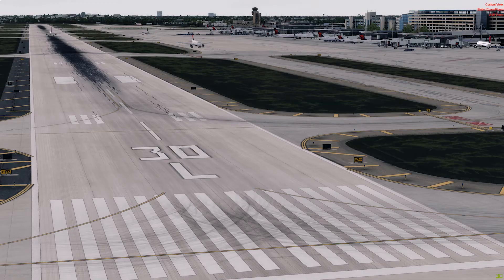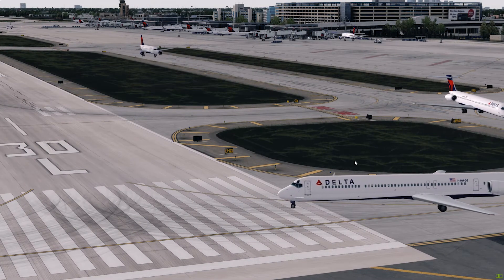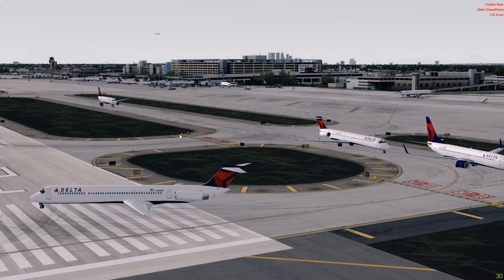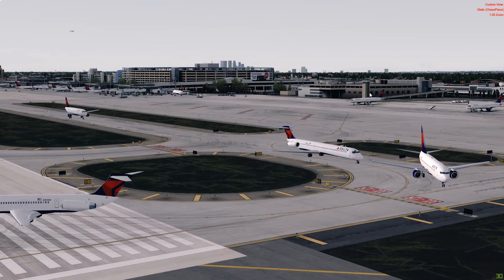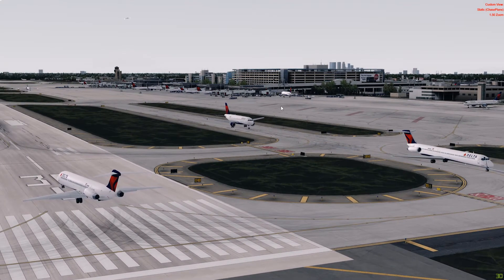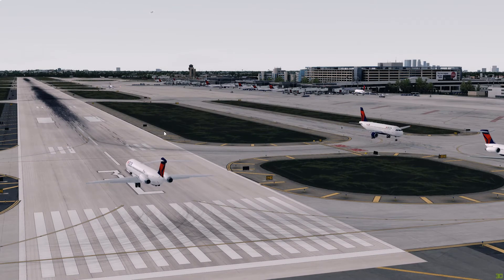If we step to runway 30L, which has been active today, we can see the well-made taxi marks from the aircraft taxiing in and out, and you can see how it goes from dark to light. The taxiway markings are very clear. The 3D grass is not the best I have ever seen, but looking at the overall terminal, parking, and textures, it is a very phenomenal airport. Everything is well made and thought about, so when it comes to the best developers in terms of quality, FlightBeam has earned its name for sure.